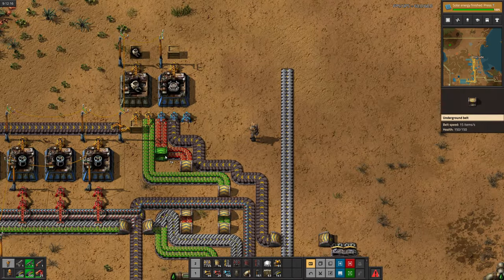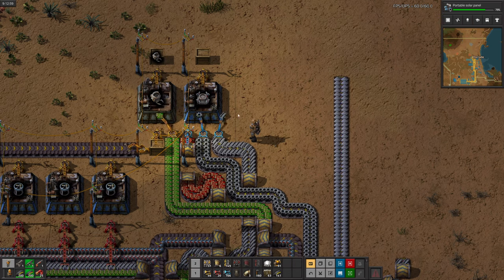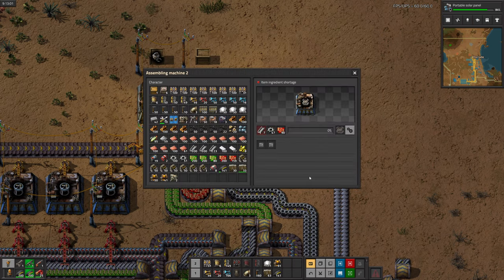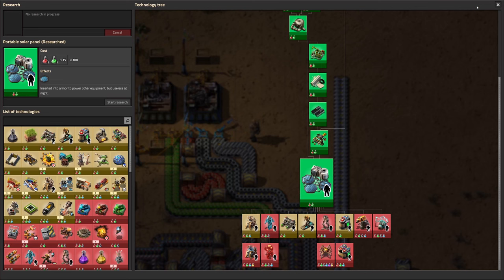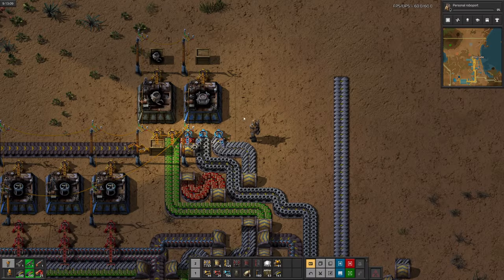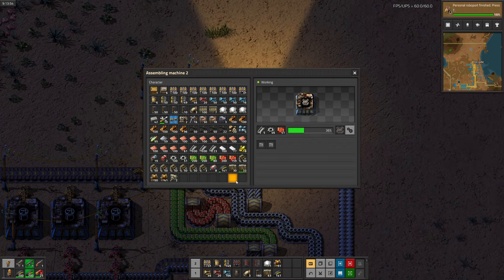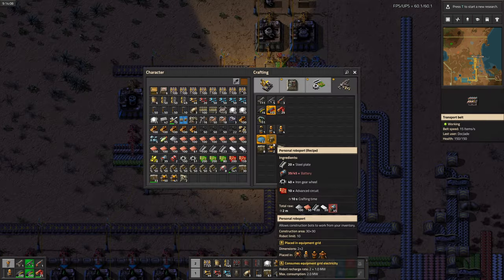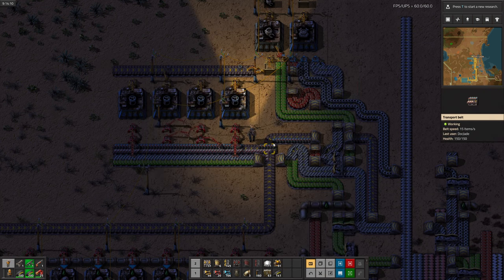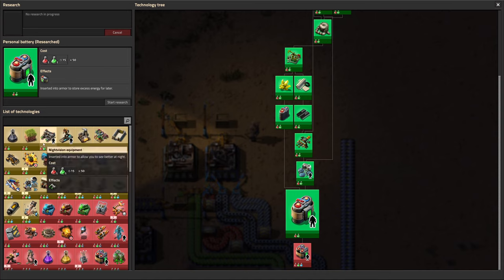Since the green circuits are already over here, I'm going to set up an assembler so we can make the robots. There's solar research done. Now we're going to research personal solar, which will go in our suit and power our personal robo port. I also set up some crafting for regular robo ports — those are the kind you place on the ground all over the place. Personal solar is done now. Now we can finally research personal robo ports.